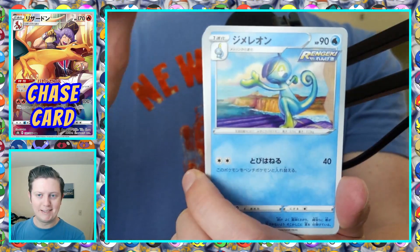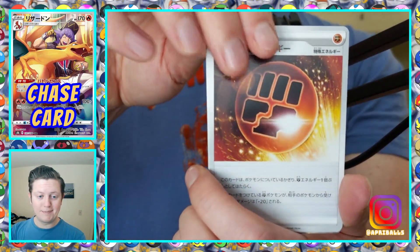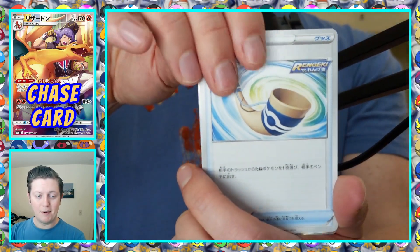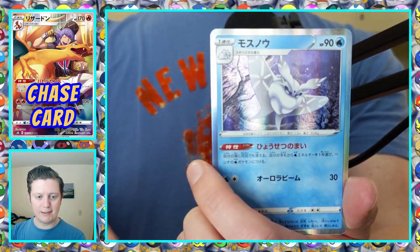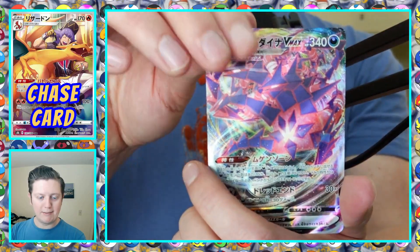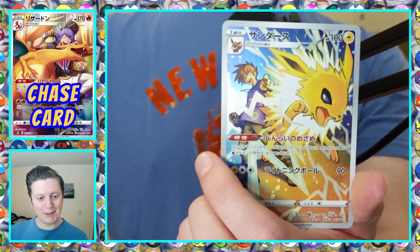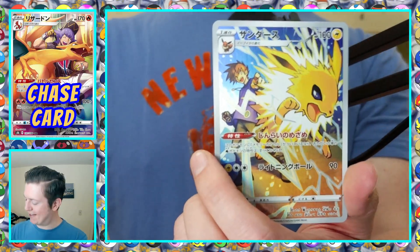Duskull, Drizzile, Fighting Energy, that looks like Bruno, Horn thing, Holo Bronzong, Holo Frossmoth, Eternatus VMAX. Oh, Blue's Jolteon! Let's go — that was nearly a chase card for me, so awesome. I know a lot of people would have loved to pull this card.